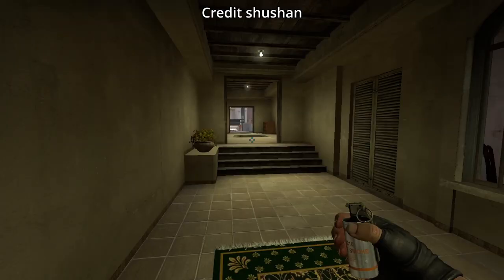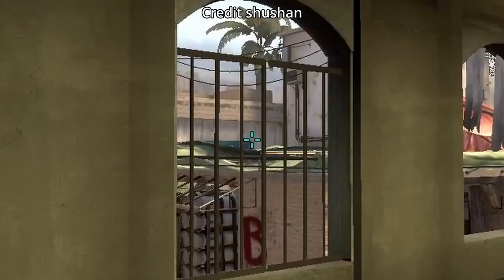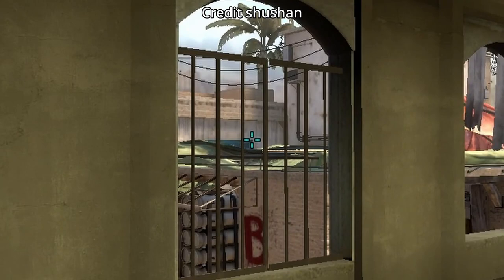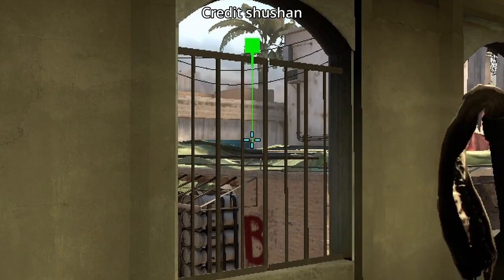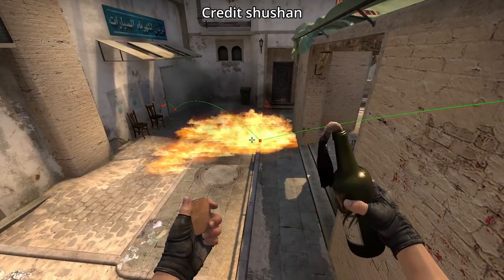Check out this insane nade set from Shushan where you smoke door and molly empty with the same lineup and position. Stand in front of the sofa with the smoke first, aim at the corner of the sign, then left click throw, followed up with the molly. I'm not too sure if you're exposed from market window or not, so be careful.